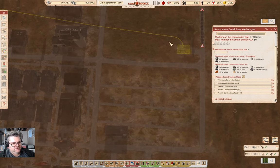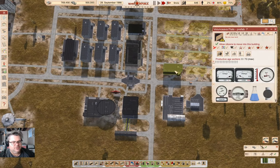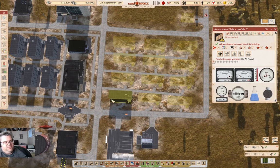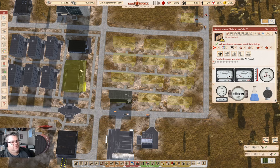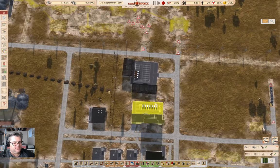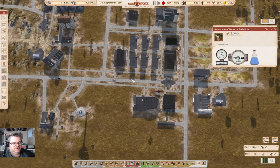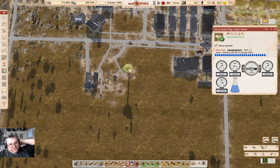I need to assign the heat exchanger — it's waiting for workdays, that'll get done. We're going to get people moving in there fairly soon. I think I'm going to assign another one of those for construction. Up here we've got our doctors, that's good. Water quality 99... water quality 99... water quality 99 — we have solid water operations. Good.